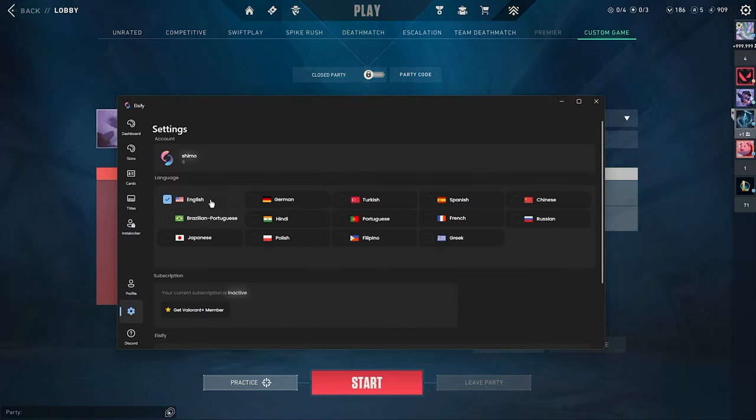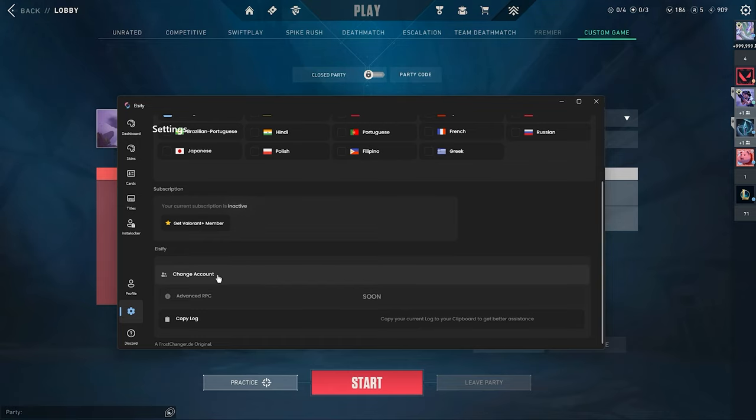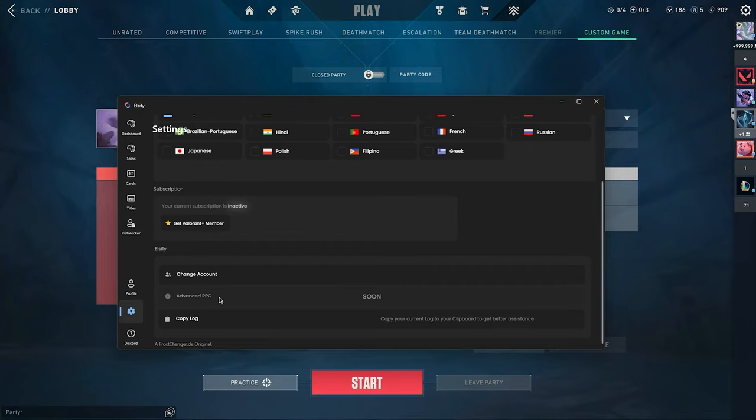In the Settings tab you're able to change your language again — so if you chose the wrong language at the beginning, or if I add a new language, just click your preferred language here. You can also see if your subscription is currently active, and get Valorant Plus by clicking that button. You can also switch your Riot account here if you have multiple accounts. Another coming-soon feature is Advanced RPC, which will change your Discord RPC to show which map you're playing and rotate through stats like kills and assists. The Copy Log feature copies your current log so you can paste it into a support ticket for easier assistance.